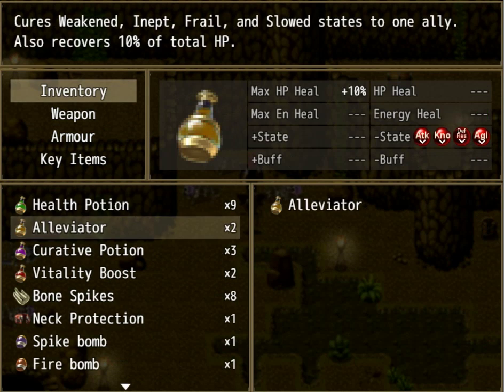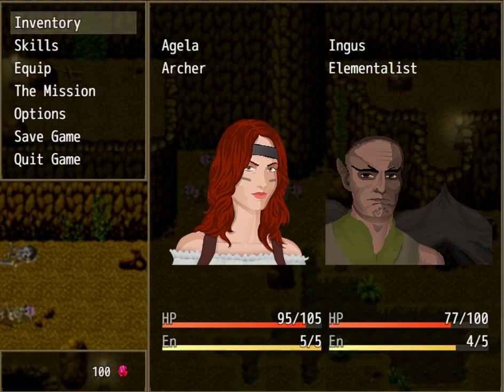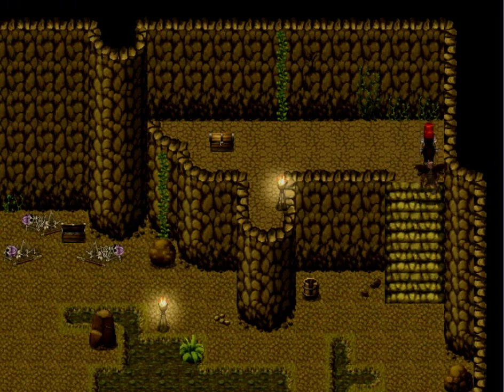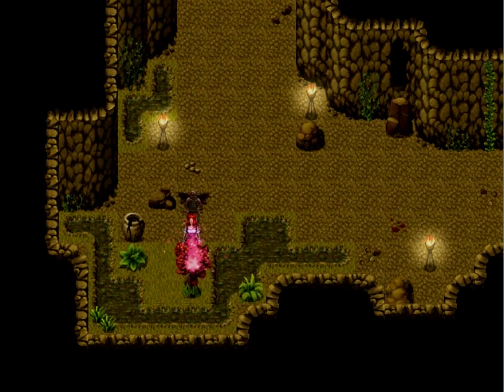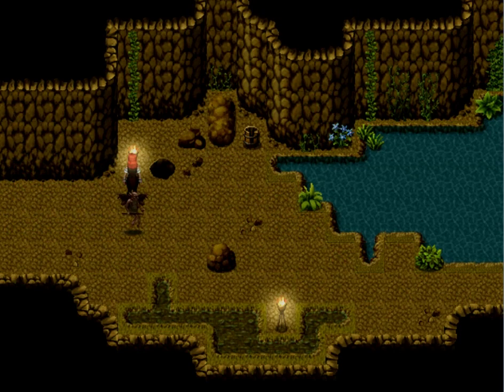I'm probably going to wait until I get better body armor before I put that on. Let's hit up this other chest — an electric bomb. They're giving me a lot of bombs for some reason. And there's my resident healing plant — why is there even one of these down here?